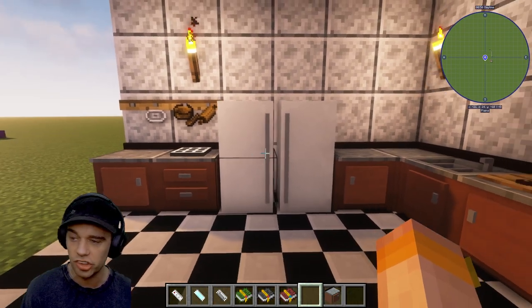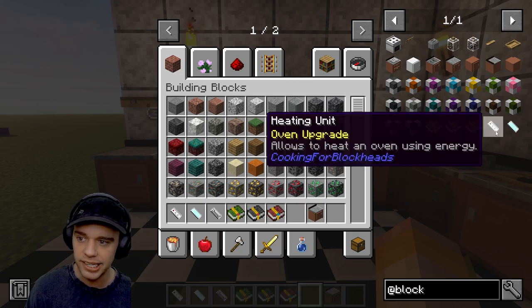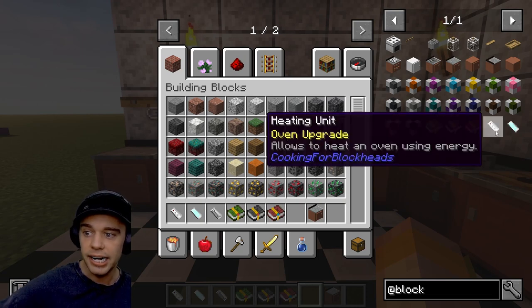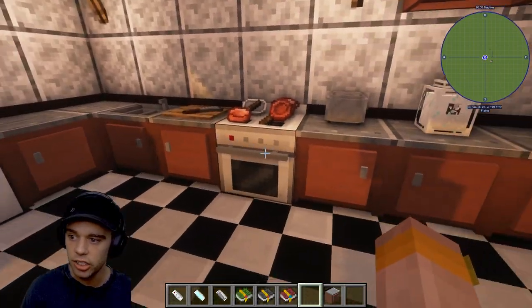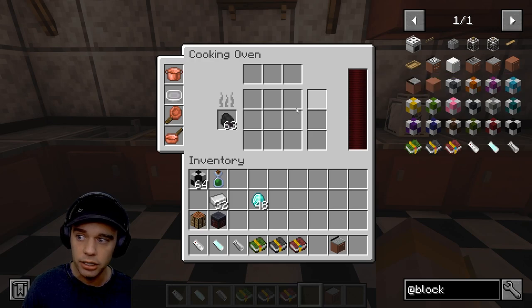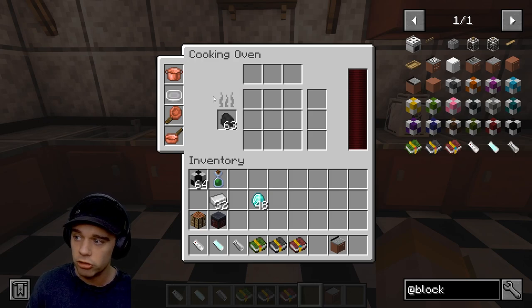There are also certain upgrades available. There is the heating unit - you shift right-click this onto the oven and it allows heating the oven using energy. If you have a mod pack with anything that generates RF, you can use that energy bar rather than coal.